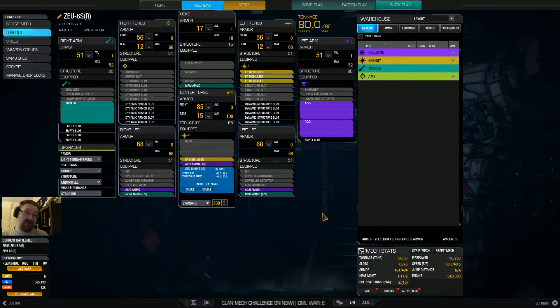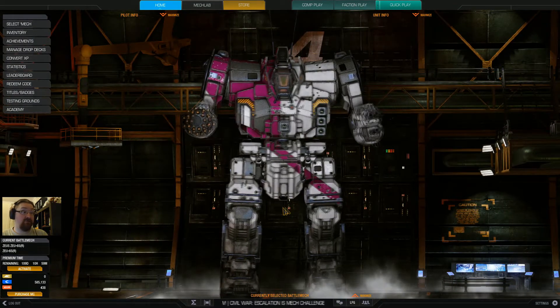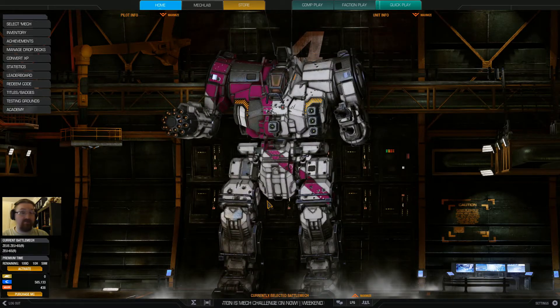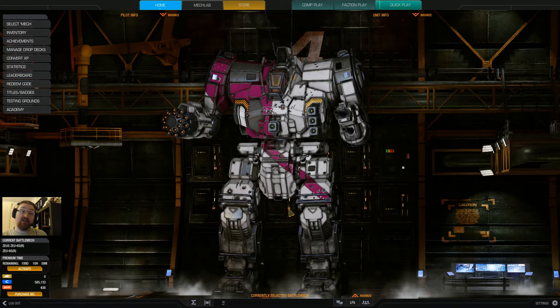Backing all that up we have four ER medium lasers — three in the left torso and one in the center torso — for mid-range accurate firepower, though that's what's really going to overheat this mech if I use them too much. So end of the day we've got a fairly fast assault with okay armor — nothing special — but a lot of mid-range firepower, mostly accurate and focused on damage output. It's a very flexible loadout with a lot of raw damage potential. Let's take this Zeus out for a spin — roll on match number one.